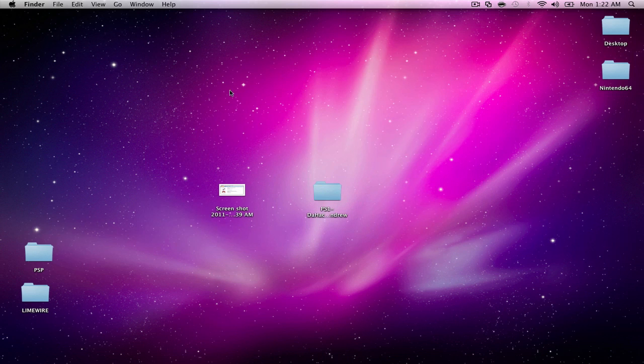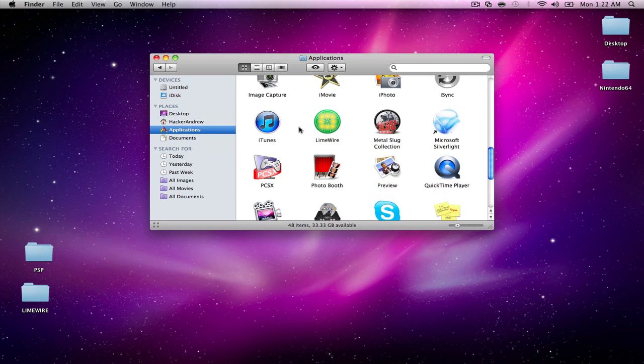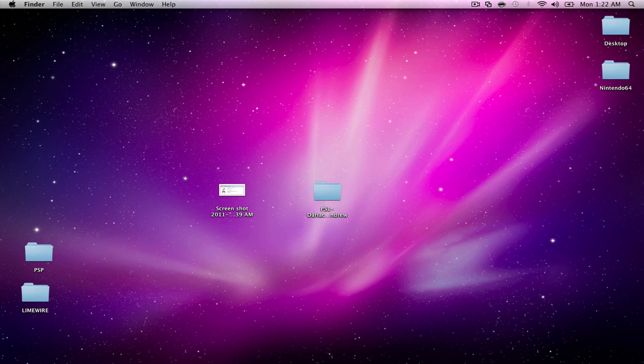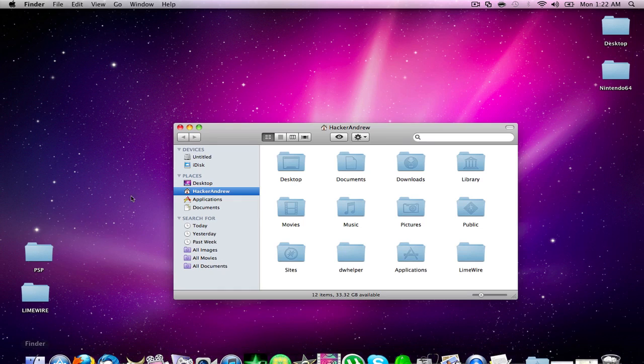Then we're going to repeat the same steps and open up the same folder again. Go to 'Emulator with Files' and we're going to grab the application and drag it to the Applications folder. Then click on PCSX and drag it to the bottom bar — you don't have to do this, I'm just doing it so it's easier and quicker. So the emulator is set up and installed with all the BIOS and everything you need.